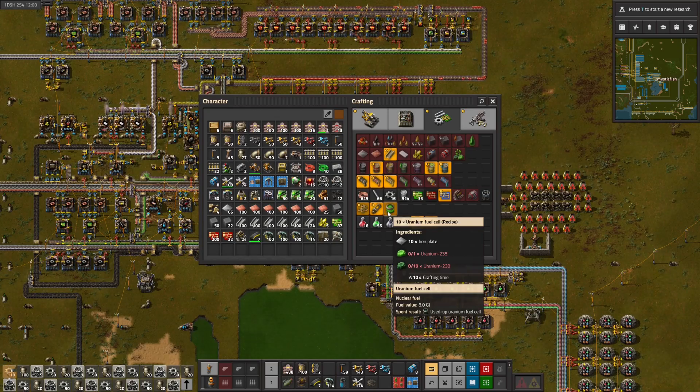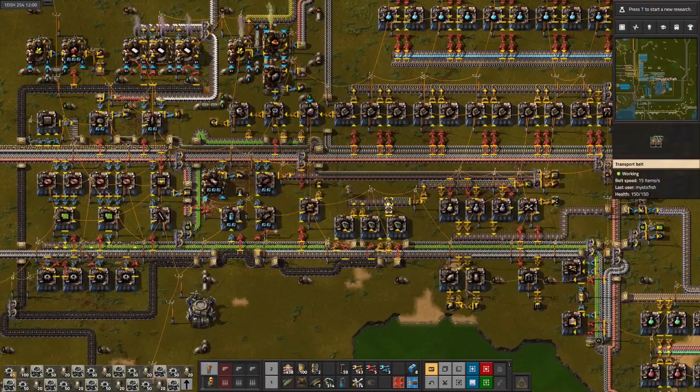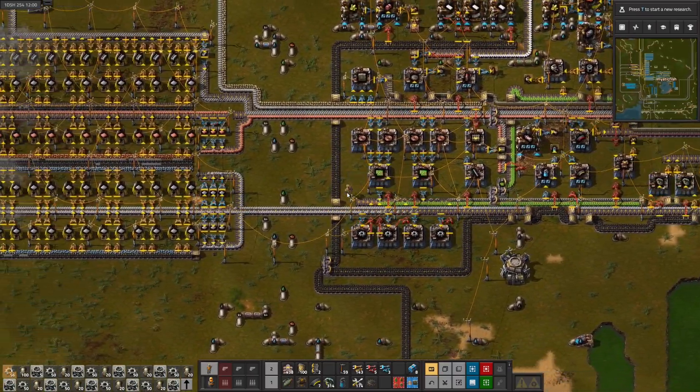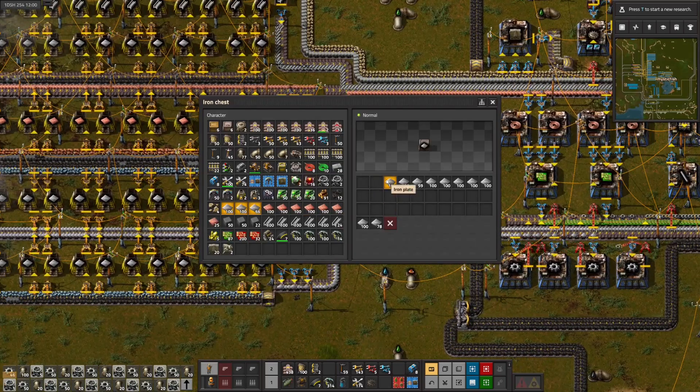40 iron plates gets us an hour. So if we do 400 iron plates, that's 10 more hours of play time. Let's get a thousand iron plates and then we can carry that down and start manufacturing the fuel cells, rather than running a belt. I think we can get enough iron for the rest of our playthrough here.